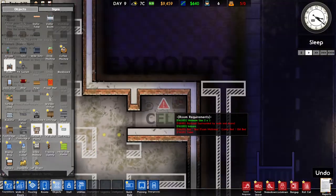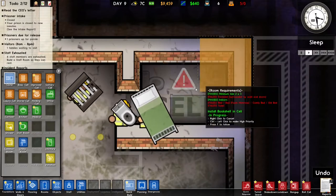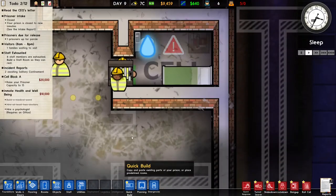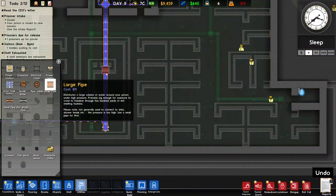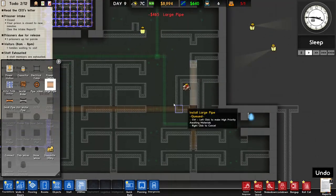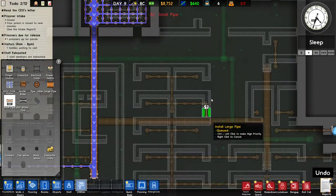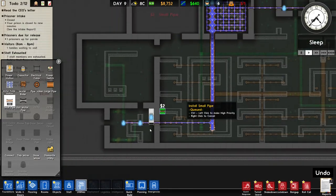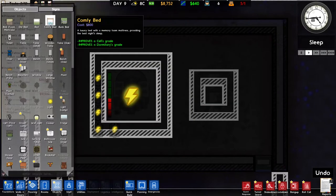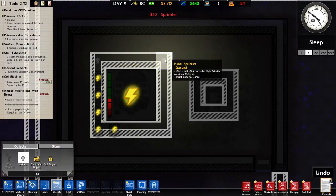I think that's a good enough cell for now. What we can do right now is copy this — it first has to be built. In the meantime we can start building pipes, so the sewage system is working. Also there's a chance the power station can blow up, so what we need in here are sprinklers.